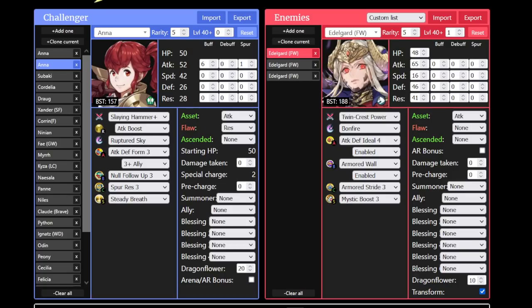It means that someone like Anna can actually take them out, which means a good majority of infantry swords, lances, and axes can do the same. She only needed a plus-one attack and a spur, which is fairly realistic support — just one Attack Tactic or a rally and a spur or a drive. So for that reason, I'm going to say that infantry lances, swords, and axes are successful in that regard.